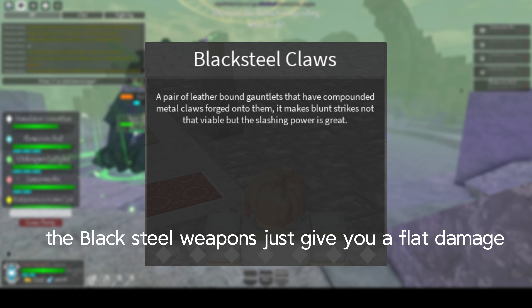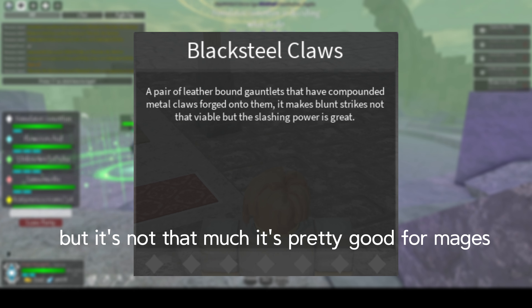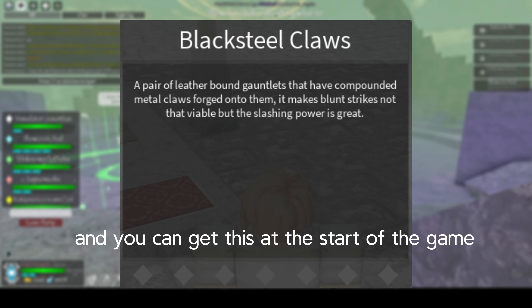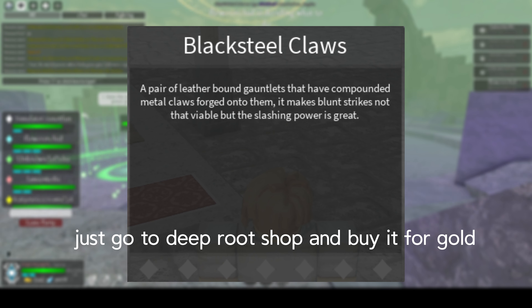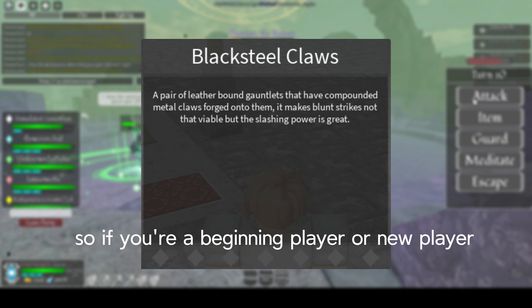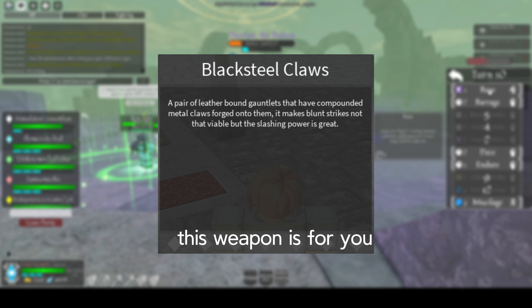The Black Sea weapons give you an unconditional percent damage boost, but it's not that much. They're pretty good for mages, and you can easily get them at the start of the game — just go to the deep root shop and buy them for gold. So if you're a beginning player or someone who doesn't want to deal with any conditional requirements, this weapon is for you.